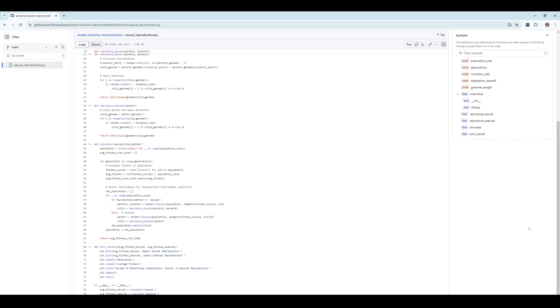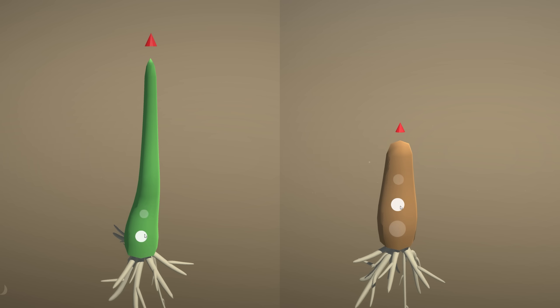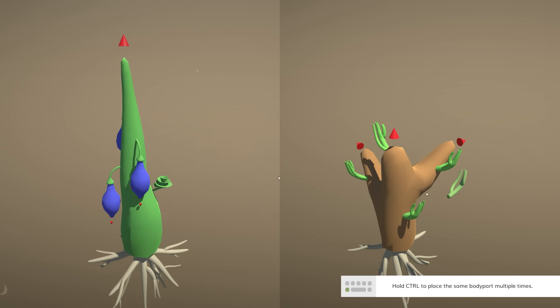So that's the theory, but how do we add this to the game? What you maybe didn't realize is that sexual reproduction already is in the game, but only for plants. The system there allows only plants with the same pollination organ — for example, flowers — to fertilize each other.